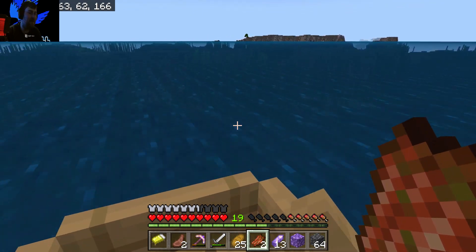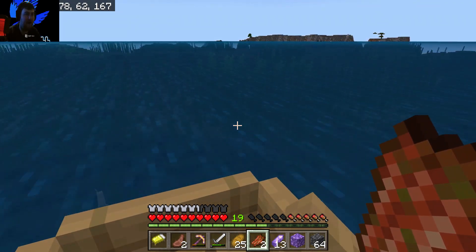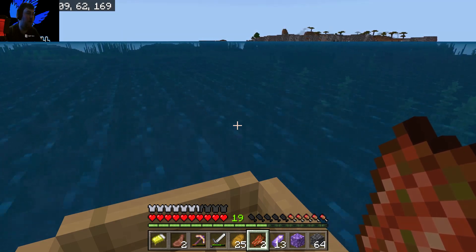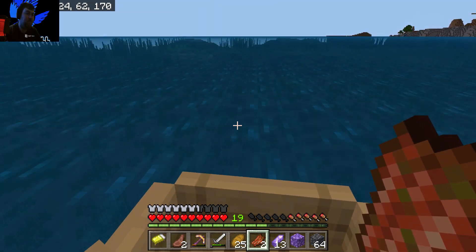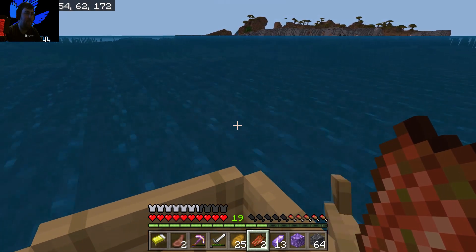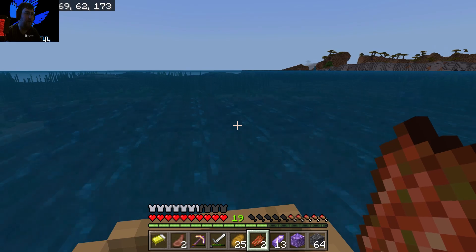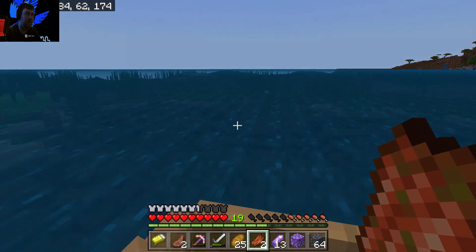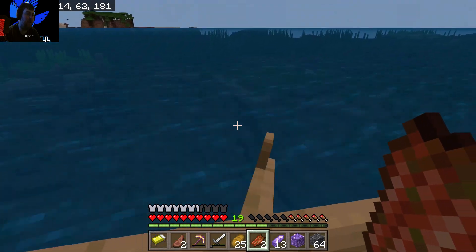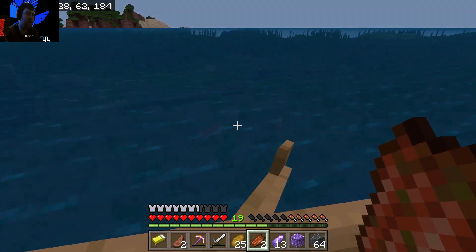I'm glad they've added all this stuff to the game now. I remember any time you went out to the sea in the old versions of Minecraft, all it was was sand and gravel and maybe a bit of cobblestone. But this is so much better because you've got big deep things running through the ground, you've got all this different stuff. It just adds a bit more to the game in terms of exploring.